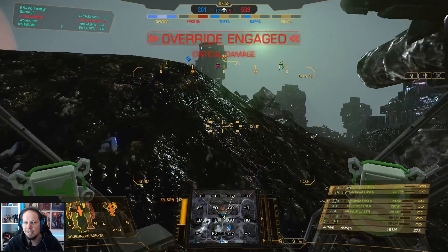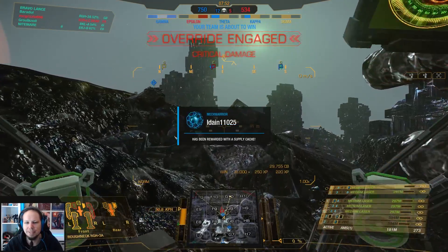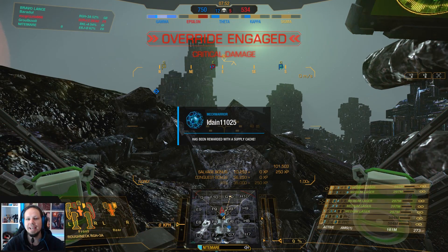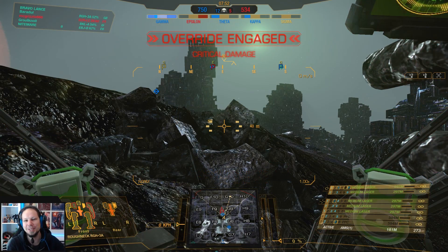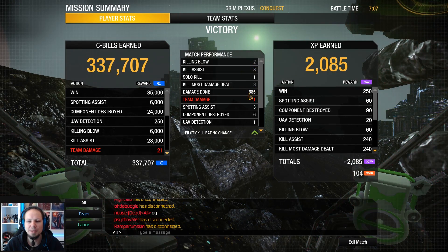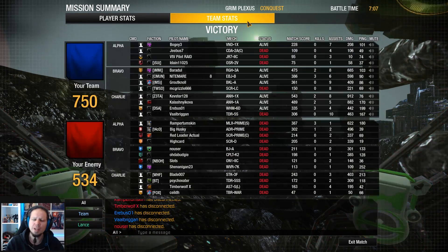Let's see — come on, Gamma, flip! Yep, that's it! Cool — good job, guys. That is the first round. Let's have a look at the end score before we go to the next one. Crazy fight — we got two kills, eight assists, three KMDDs, 685 damage with six components destroyed. Pretty solid, I'd say.